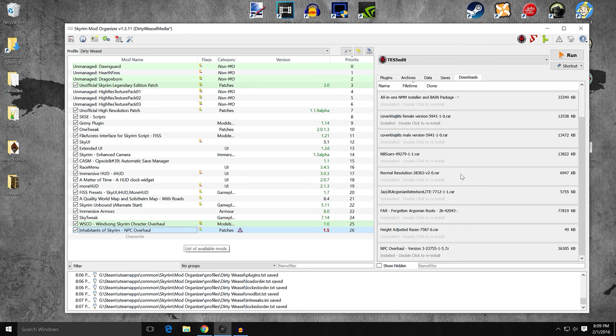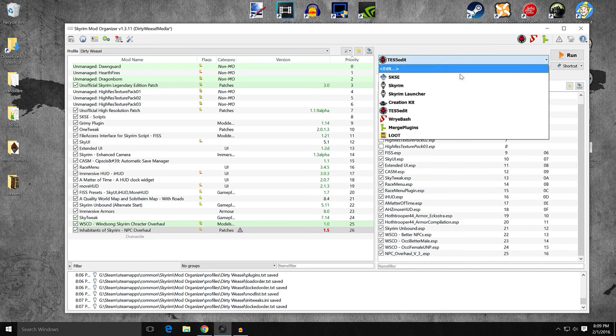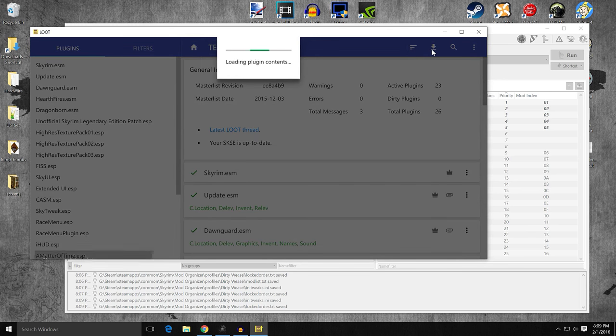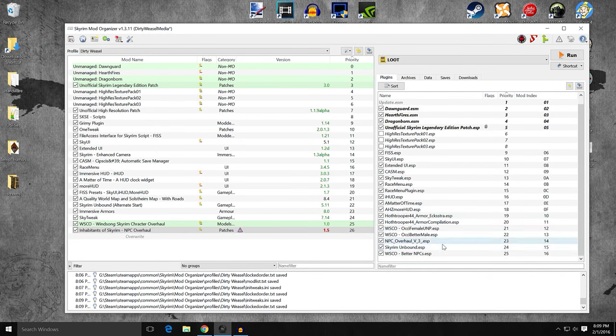So there you go — that's what you have. On the ESPs and plugins, you can go ahead and run LOOT on this. I didn't see any big issues when I ran it the first time. When it overwrote, it kind of mixed things up a little bit — not any big issue, at least in playing it didn't change anything. The character presets, the appearance presets, will carry over to Inhabitants of Skyrim. So you can move things around if you like, and put an exception into LOOT to fix it later. I'm fine with the way it is.